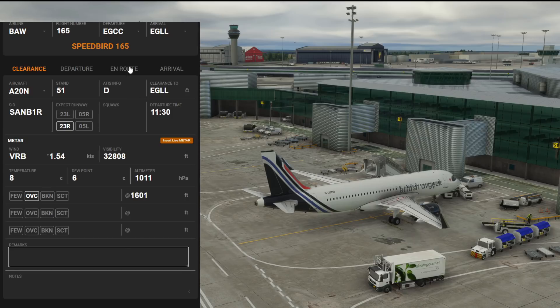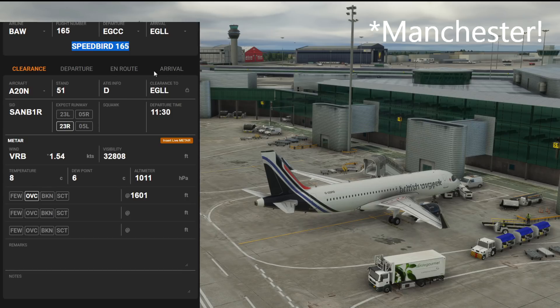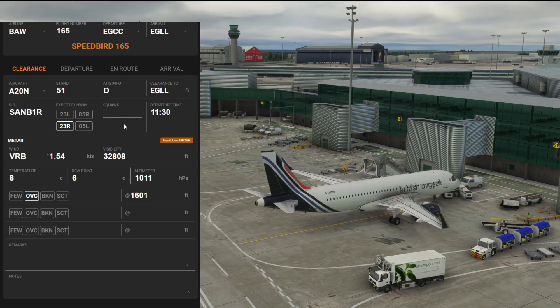When you get your IFR clearance you would call up: 'Birmingham Ground, Speedbird 165, Airbus A320neo at stand 51 with information Delta, request IFR clearance to London Heathrow.' Providing you've filed correctly — say the Samba 1 Romeo — all of that is read back to you by the controller with a squawk code. For example: 'Speedbird 165, cleared to Heathrow, Samba 1 Romeo departure, runway 23 Right, initial climb 6,000 feet.' You can add remarks and squawk — say 4587 — into the top fields and read it all back.